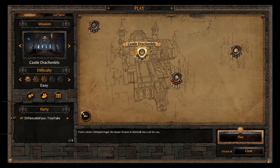Hey everybody, Dr. Pancakeface here, and in this video I'm going to be going over the spawn locations for the tomes and grimoires in Castle Drakenfels. Now there are three tomes and two grimoires, so let's go ahead and jump on in and take a look.